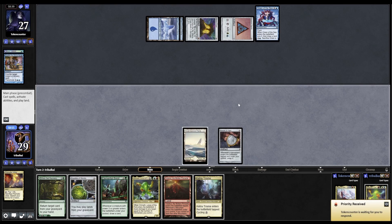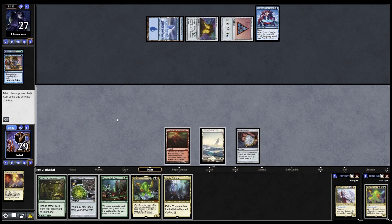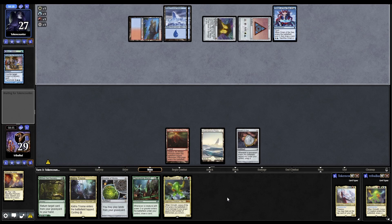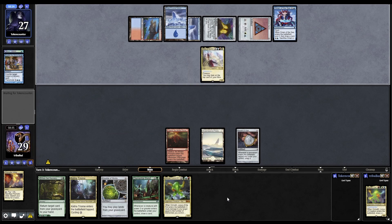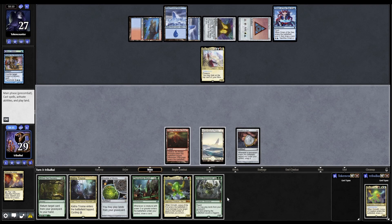They cast that straight away. Ketria Triome - so we're just getting into all the tap lands. That's alright though. We'll get out the Valakut first - I'd rather the pointed removal at Valakut than the Triome. And there's that red mana for our opponent, thanks to the Scry and Draw - so probably going in for their commander. There it is. We're just going in for Crucible next turn, which may well get countered. Ancient Green Warden.